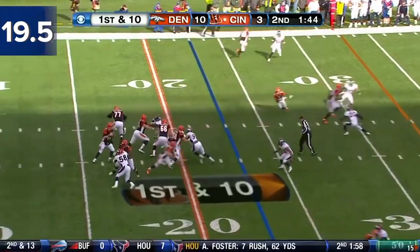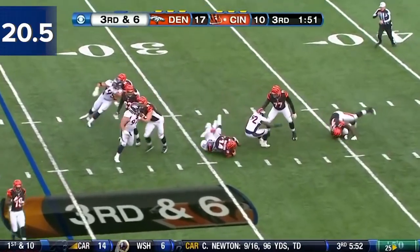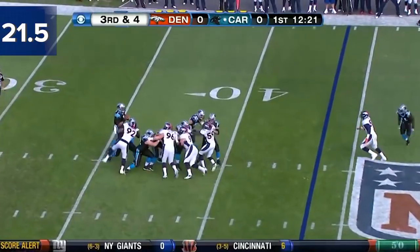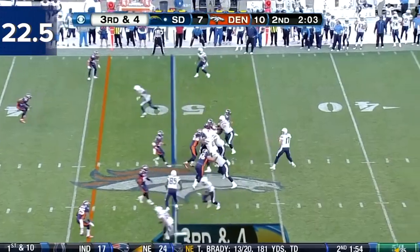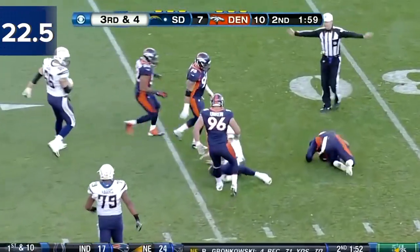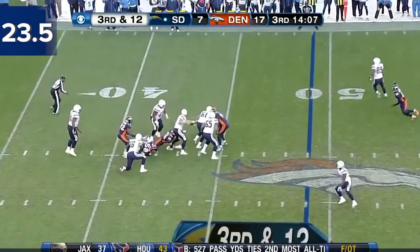On the 23. Dalton going to get sacked again. Dalton under pressure and goes down at the 30. Here on third and four, Newton tries to get away but fails to. The blitz — Miller, down goes Rivers. Seven defensive backs. Third and 12, he's hit by Miller.